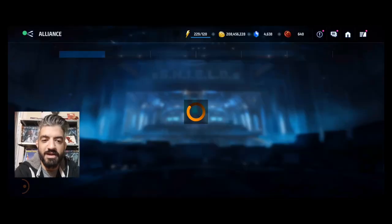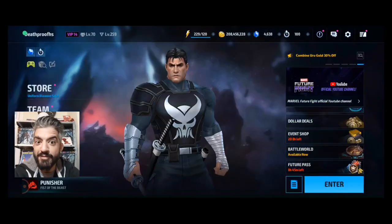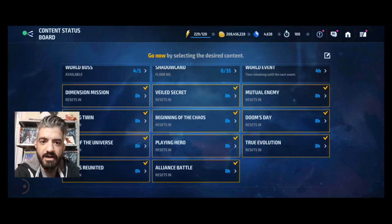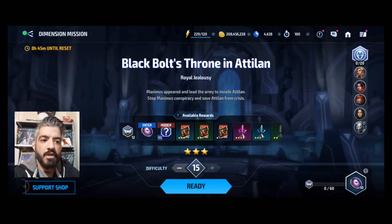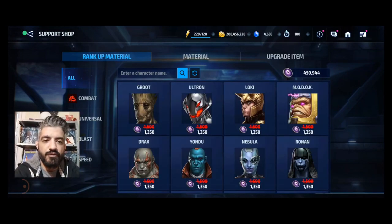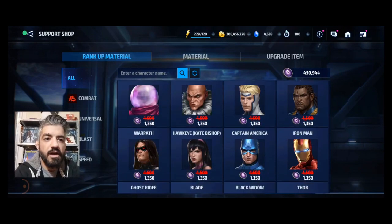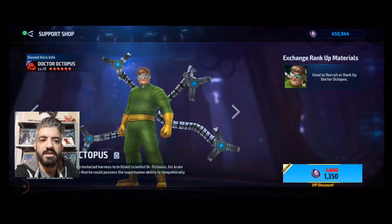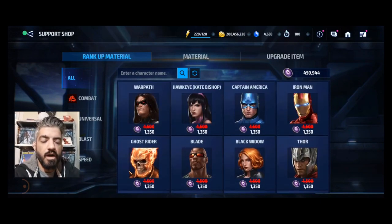The main theme of the video is about the sale on Uru Combine and how you could get maximum out of your Dimension Mission support shop. I know it's something we haven't gotten an update on for several months — years even. But it's the main source of bios in the game — bios you can get easily for every single character, and they're free.